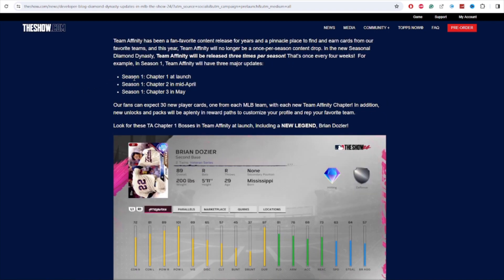For Team Affinity — every season is going to have three chapters: chapter one, chapter two, and chapter three. So if we have three seasons, which is probably what's going to happen with 12-week seasons, there are going to be nine different Team Affinity updates, which is really good. One issue with Team Affinity before was that I would grind it out super quickly and then have nothing to do in it for months — I'd get it done within a week and have seven weeks left in the season. So I really like this; it keeps Team Affinity a lot fresher.